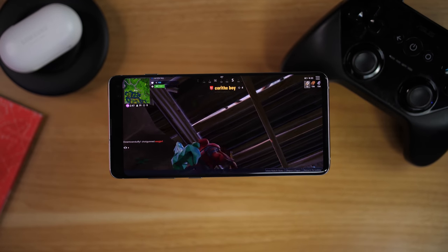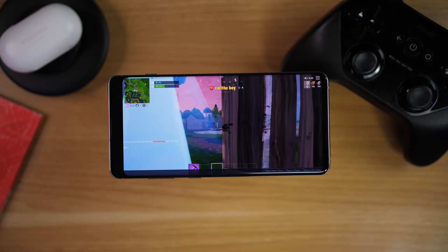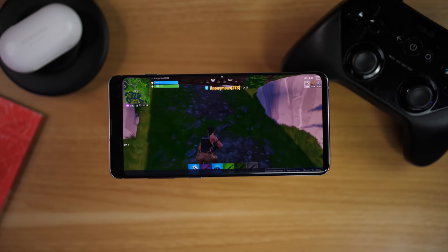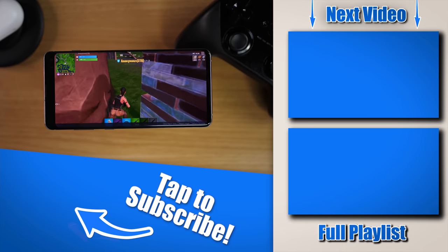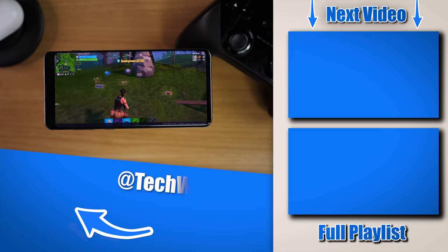And that is how you redeem the Galaxy S10 iconic Fortnite skin, how you pair a Bluetooth compatible controller to Fortnite, as well as how you can enhance your gameplay. If you'd like to see more videos all about the Galaxy S10, make sure you select the playlist over here on the side. Thanks so much for watching — we'll see you on the next one.